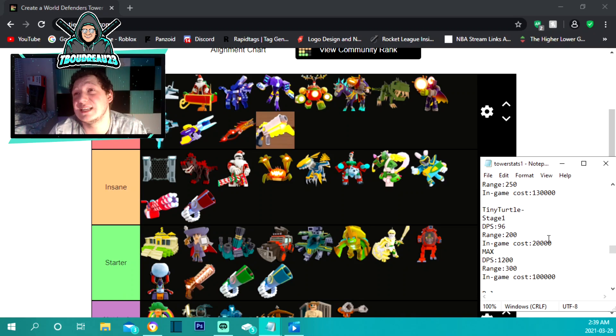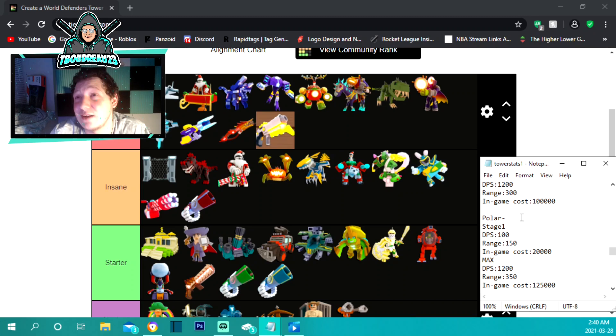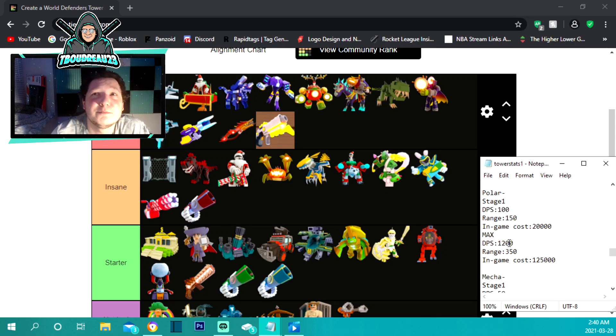Tiny turtle costs the same as little lizard — 20,000 — and does 96 damage per second with 200 range to start. Maxed out at 100,000 he gets 300 range and 1,200 damage per second, which is really good. You can also get him from crates instead of spending robux. He's one of the best starter towers in the game if you can save up for him.